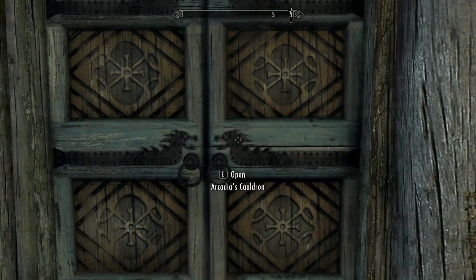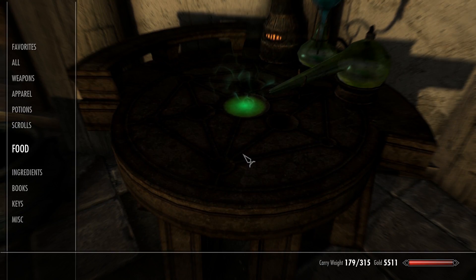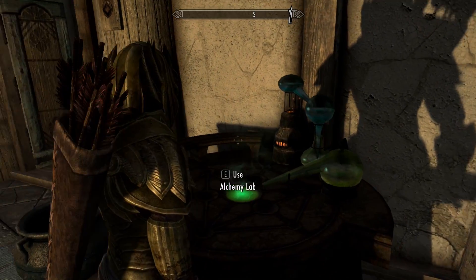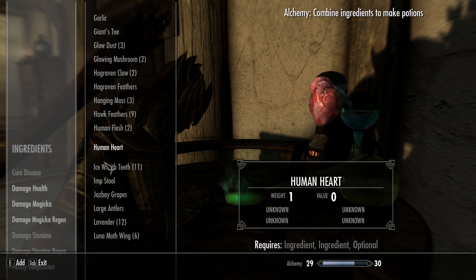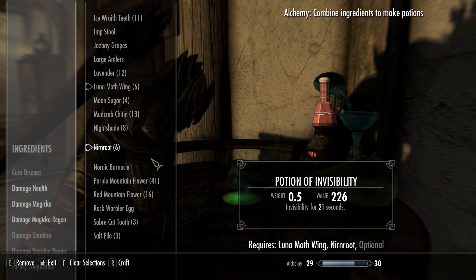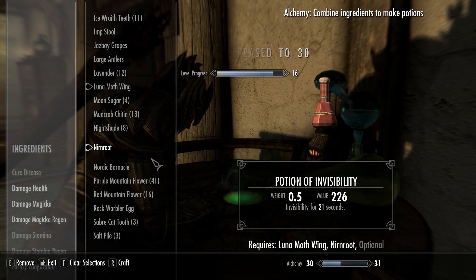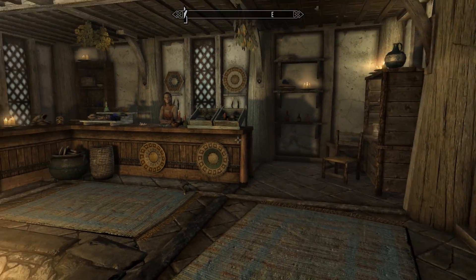So if we can do some sneaking, it's a good thing to get some invisibility potions. Let's hit up Arcadia's Cauldron right here in Whiterun. Before we use the alchemy lab, let's make sure we equip all the things we can. We're going to equip this necklace to give us a higher percentage for better potions. We can craft invisibility potions using luna moth wings and nirn roots — right there. We can also use vampire dust.